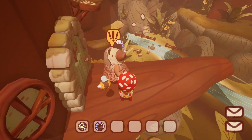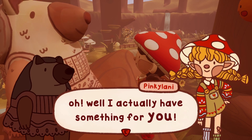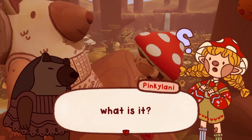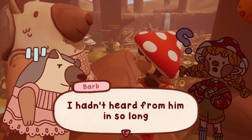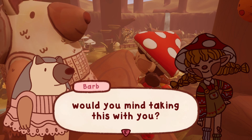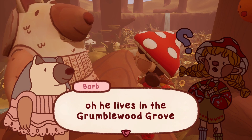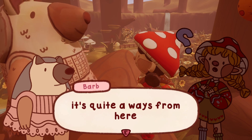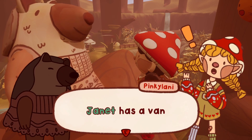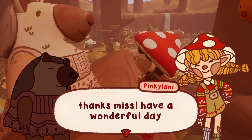I finally reach Barb and talk to her: 'Hi, what can I do for you?' 'I actually have something for you.' 'Oh, thank you so much — it's a letter from my son Greg! I hadn't heard from him in so long.' Before I leave, Barb asks me to take a reply letter to Greg. He lives in Grumblewood Grove, which is quite far. She suggests Janet has a van that can drive me. 'Good luck, dear! Have a wonderful day!'